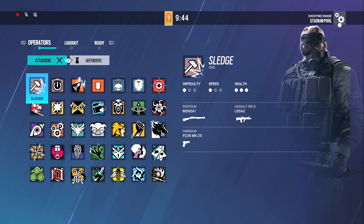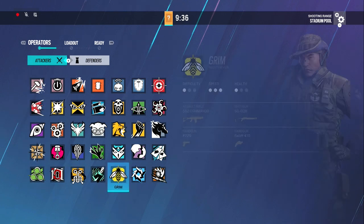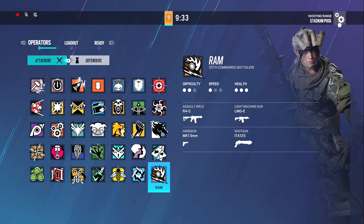Hey guys, today I'm going to be going over all of my attacking attachments in Rainbow Six Siege. I'm going to start up on Sledge here and go all the way through all five rows down to the newest operator, Ram. Apparently she's part of the 35th Commando Battalion — I did not know that, but you learn something new every day.